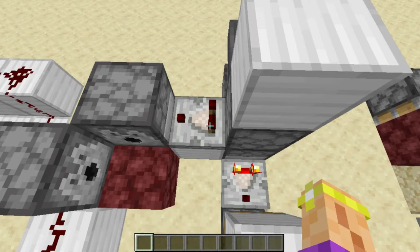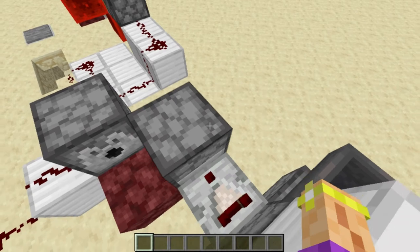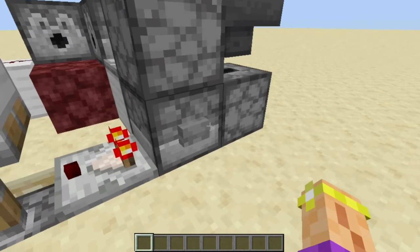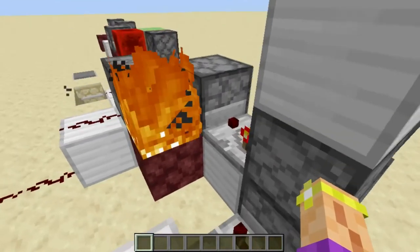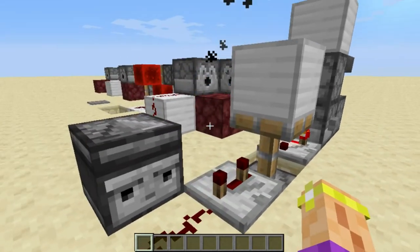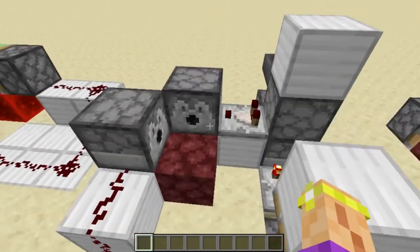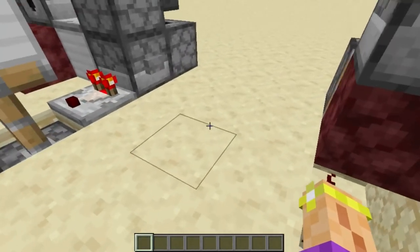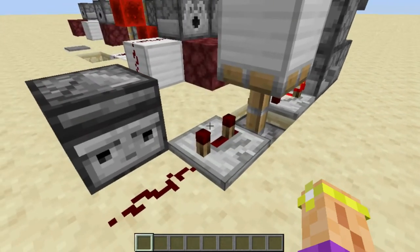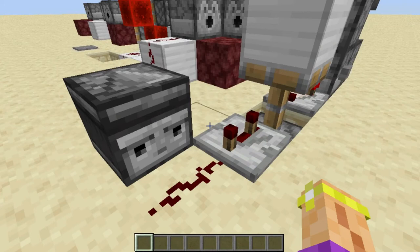The second output on the flip-flop actually hooks directly up to our dispenser with flint and steel, so it just lights it. When we push the button once, this dispenser gets hit and lights that fire. When we push the button again, we dump the water out and then it picks the water back up and the fire is gone. Since it's netherrack, the fire obviously stays lit forever. So I thought it would be cool to add a flip-flop mechanism — if it's on, push it to turn it off; if it's off, push it to turn it on.